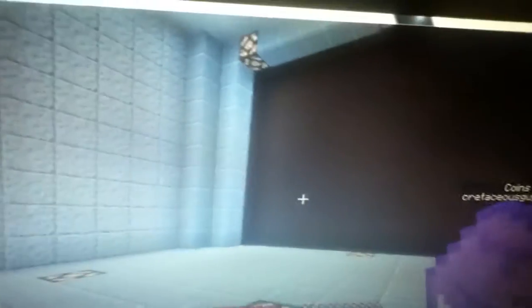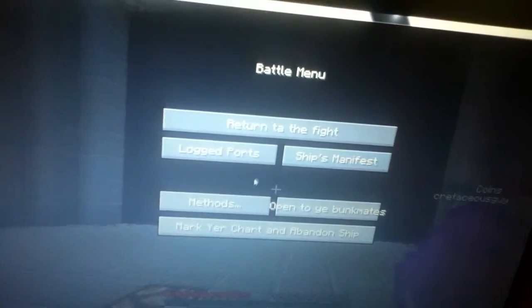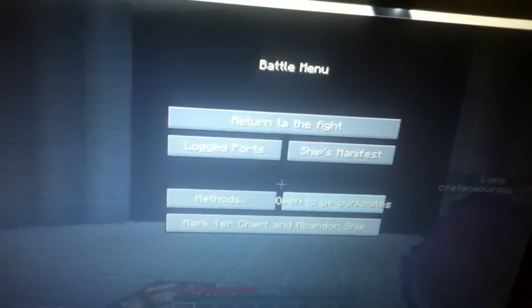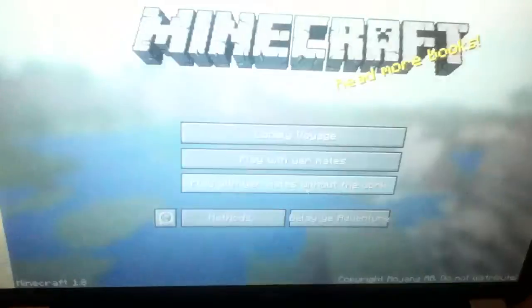So that's Zerio, but I'm not here to show you Zerio. I'm gonna show you some cool things. It says, 'Battle menu. Return to the fight. Logged for its ship's manifest. Open to ye bunkmates. Mark shart an abandoned ship.'